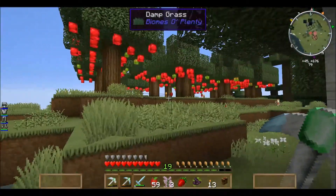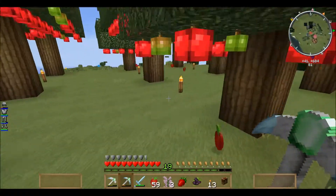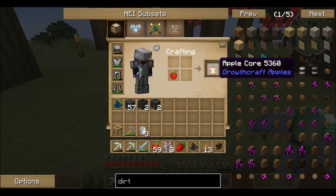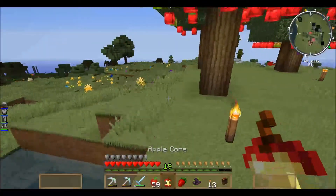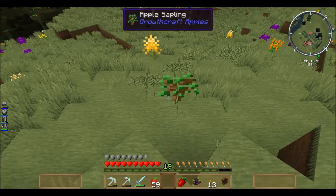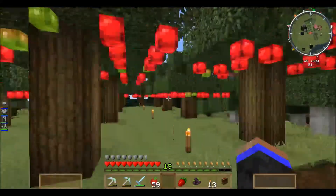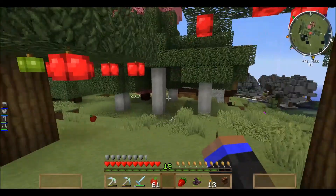We've got these Growth Craft trees. I think we covered planting these before. If you take an apple, get the core, and then you can take the core and jam it right down like you would be placing a seed. Put that there and boom — apple sapling! It'll grow up to be apple trees and you can punch these down and apples galore.